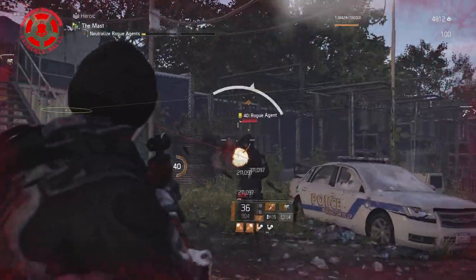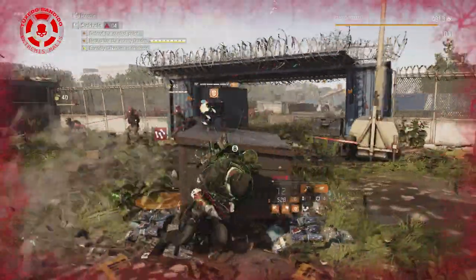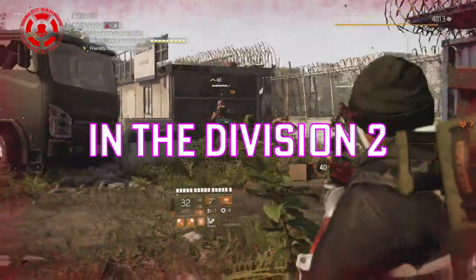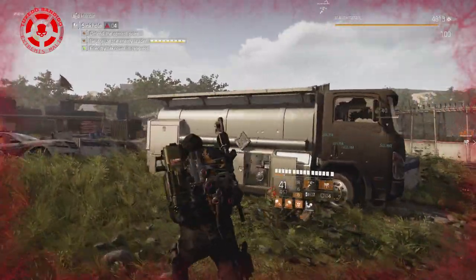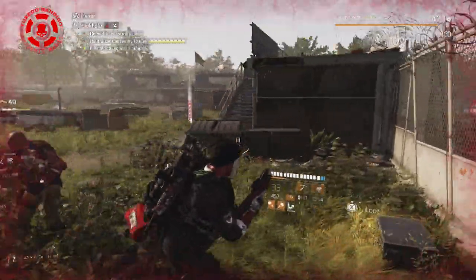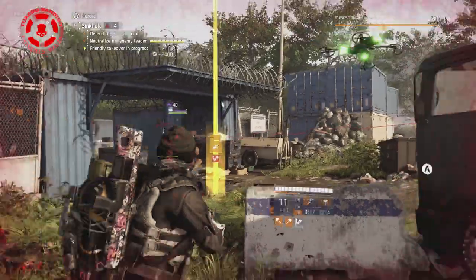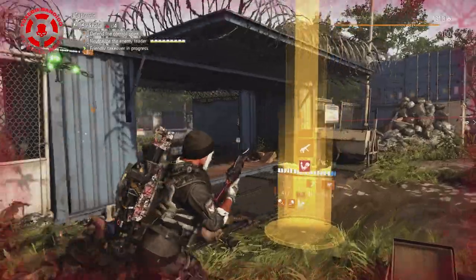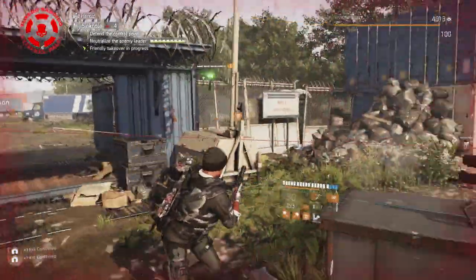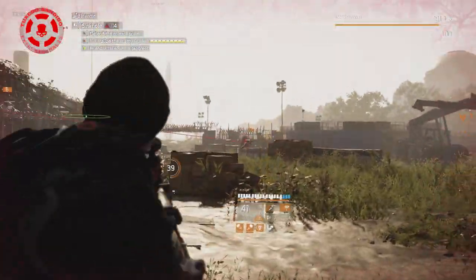I'm going to show you a clear demonstration of how incoming repairs works in a moment. But before I do, remember when I told you that survivability in the Division 2 is not about armor — it's about how fast you recover. The faster you can recover, the faster you can get back into the fight at your full potential. Repair skills is one of the best ways to do that, because the amount of heals per second you receive is independent of how much armor you have on your build. Incoming repairs is an efficiency booster to your absorption of repairs from skills.